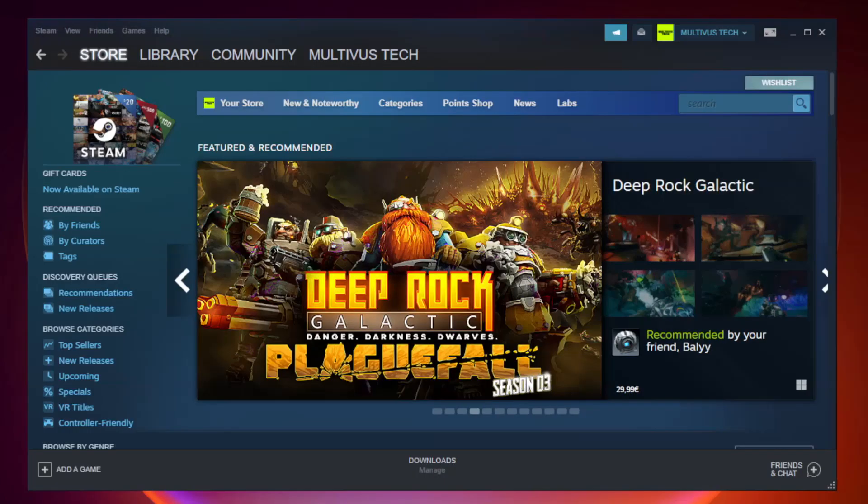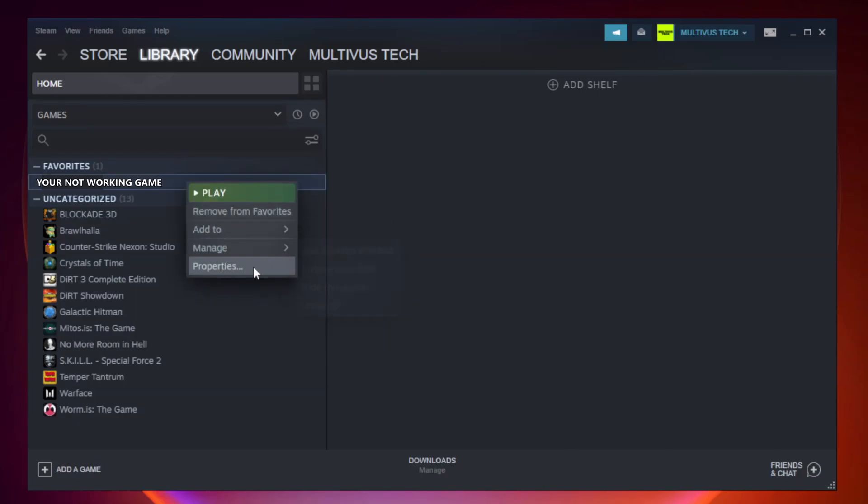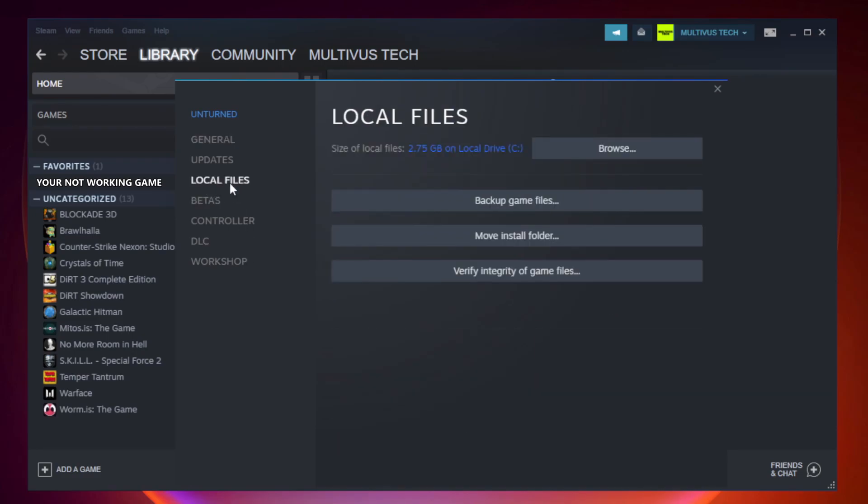Open Steam and go to the Library. Right-click your not working game and click Properties. Click Local Files. Click Verify Integrity of Game Files and wait for it to complete.